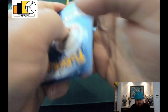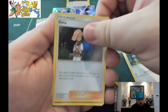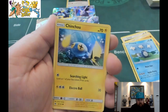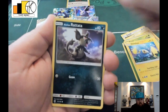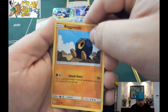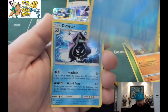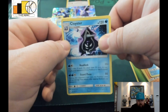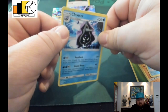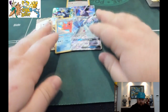This is our last pack — Sun and Moon. We have a Grass Energy, a Spinda, a Litten, a Passimian, Poliwag, Paras, Chinchino, a Lolan Raticate, Raganarola — tonight I'm going to raganarola! — a reverse holo Shellder, and our rare is a Cloyster. I butchered these names. I'm going to rename this series 'Pokémon: The Butcher.'